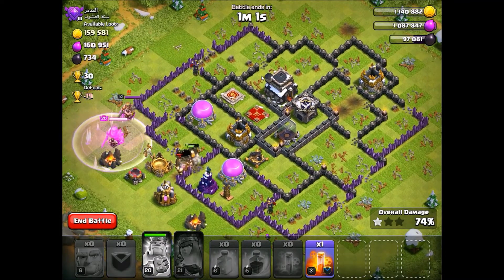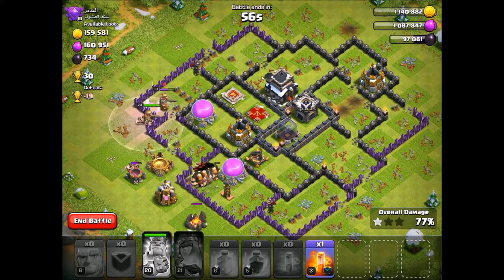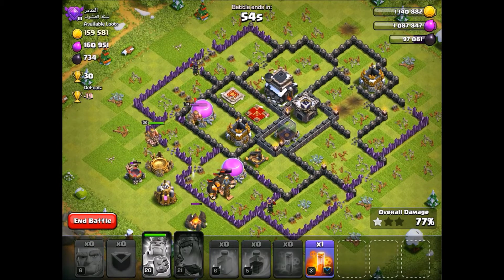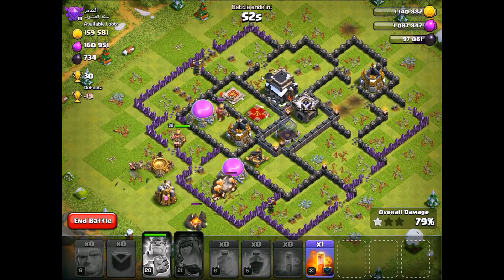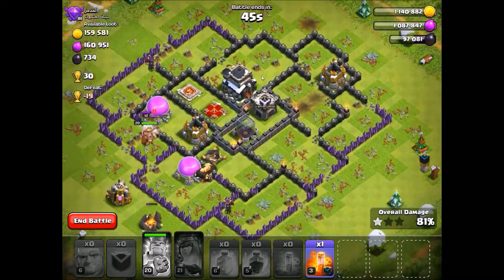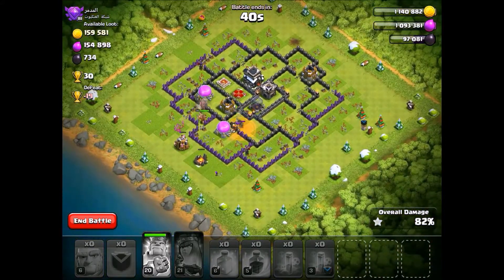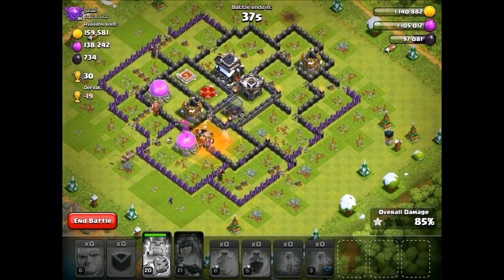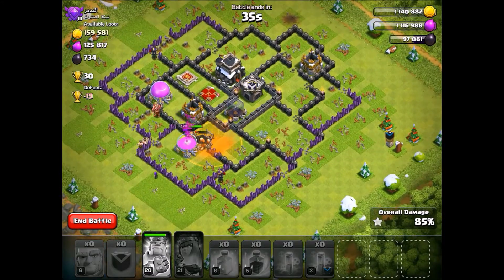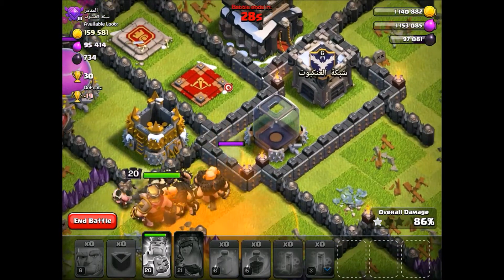Hopefully he jumps over the wall - yep, there we go. His King's going down. The last defense is the Tesla. All the defenses are gone now. Can we actually 3-star this guy? Oh, there's a Gold Storage way over there. Wow, we actually could have 3-starred if that Gold Storage was not there. But oh my god, that was not bad for 55 giants. We still have so many left - that's such a cool attack.